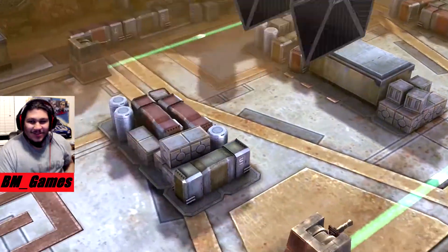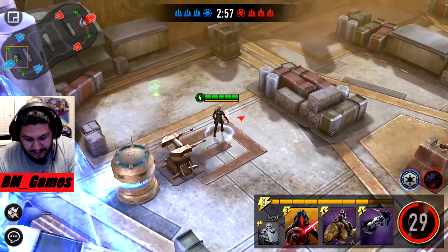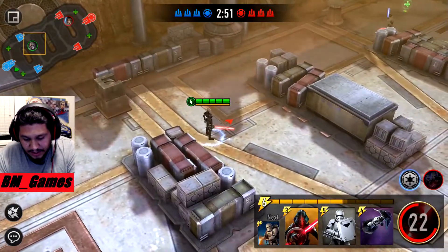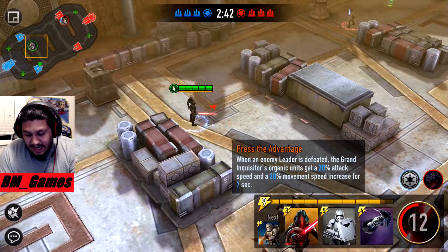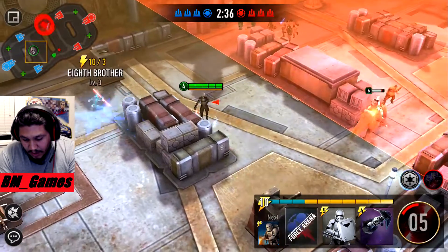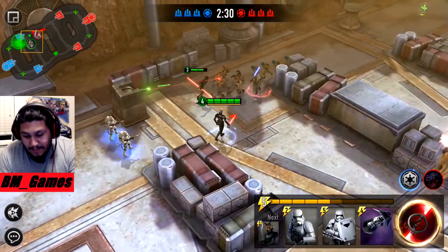For our first match we're going against Luke. My idea is gonna be chipping out, so he's gonna chip out as well - there's no other way with Luke. Just putting the iguana back there, good old Grand Lizard Wizard. The concept is that the Grand Inquisitor's passive is whenever he kills an enemy organic unit, all units gain a 28% attack and movement speed buff.